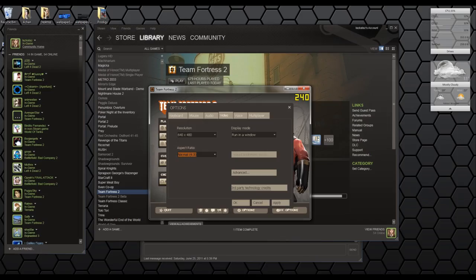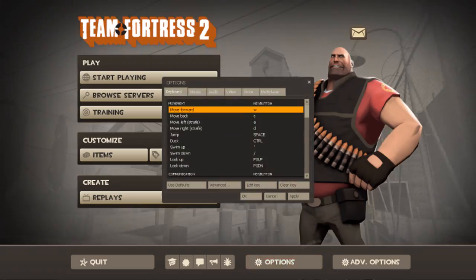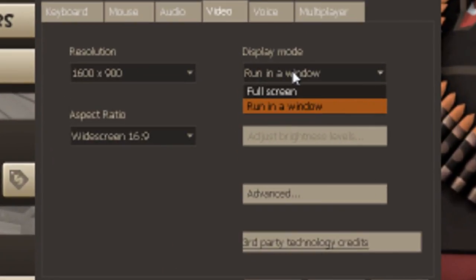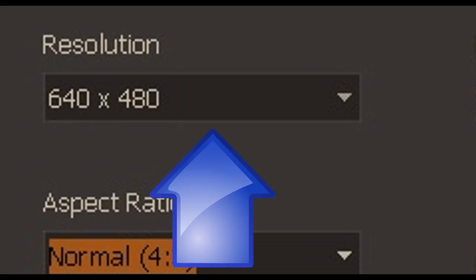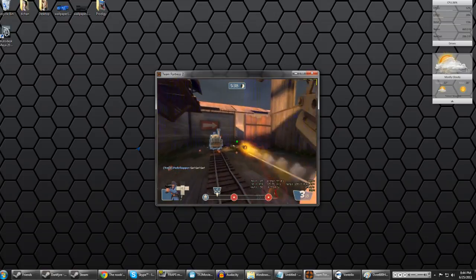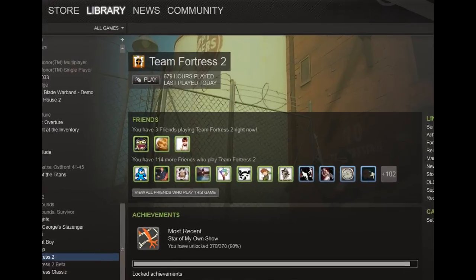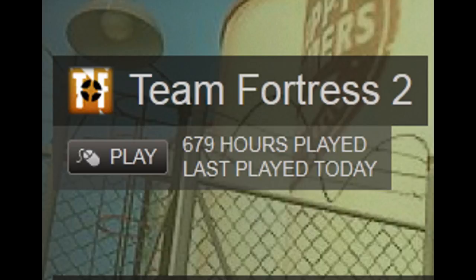Step 1: Settings. You always want to play TF2 in the smallest window possible. To do this, hit settings on the main menu and click 'run in a window.' I'm running this game at 640x480 on my computer. Running TF2 in a small window will increase your vision and help improve your gameplay over time. You can trust me — I've been playing in a small window for over 600 hours.